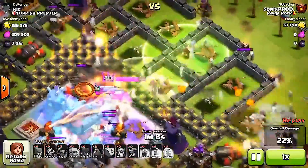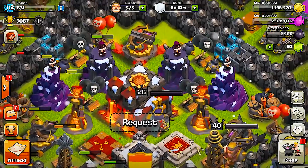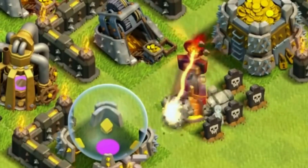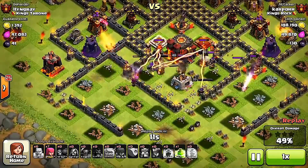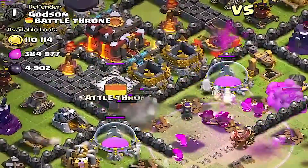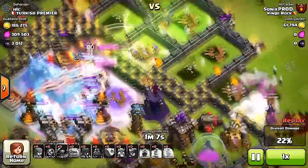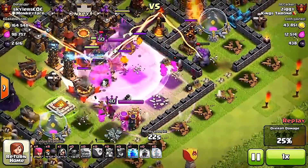Coming in at number one, it's the Inferno Tower. Inferno Towers are unlocked at Town Hall 10 and were a game changer when first released — before them, golems and heroes were just too strong for bases. When first released their range was a lot wider, but due to balancing it's been adjusted to a smaller range. They have multi-targets, do 42 damage per second, can target five enemies, cost 700 dark elixir to fill, and have 2,200 hit points at level 3. Put them closer to your Town Hall so they're harder to reach. Most players set them to multi, but I like having one on single and one on multi.